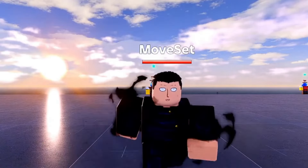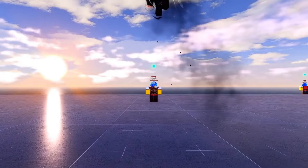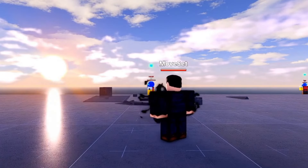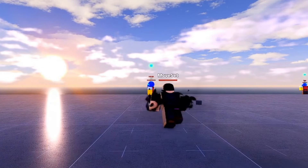This next move is called Colossal Singularity. This move unleashes a black hole sucking in nearby players. This move can also be followed by a Down Slam. Watch carefully.